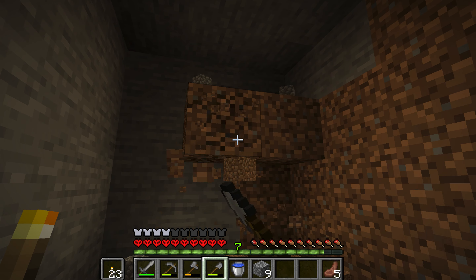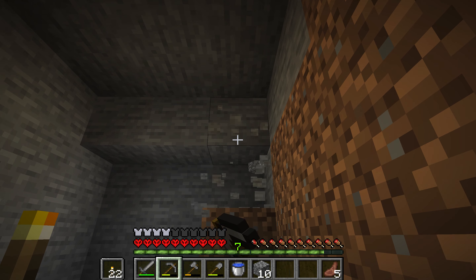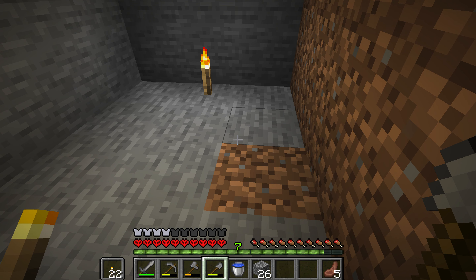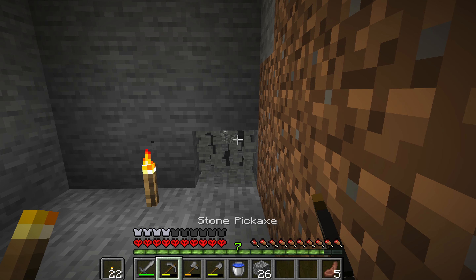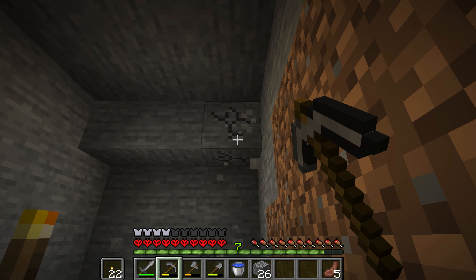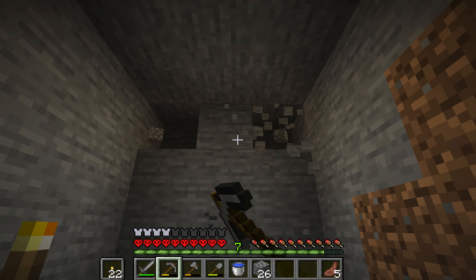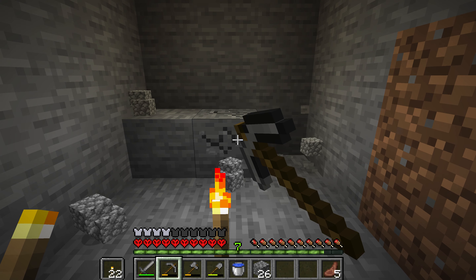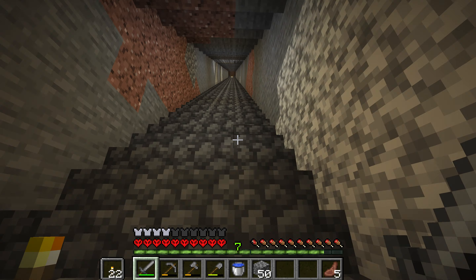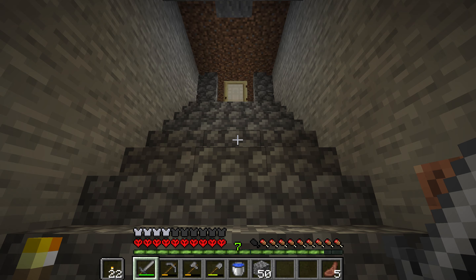It's a lot more handy having torches in the off hand. While I'm doing this I'm also collecting plenty of stone for stone bricks and other stone things for later. I think I'll just push this one block further and then head back up. That lava is very very close — I wonder if it's right above me. All right, let's go back up and put this stuff away. I think off camera I'll do some more mining, hopefully get some better resources.